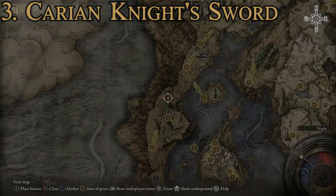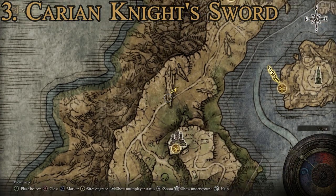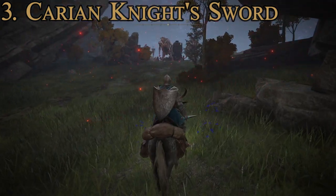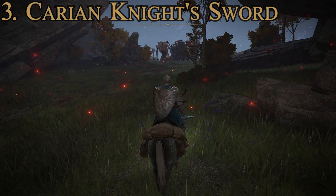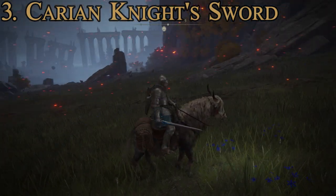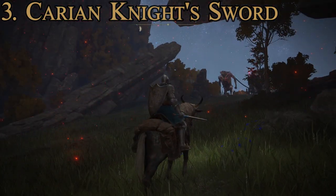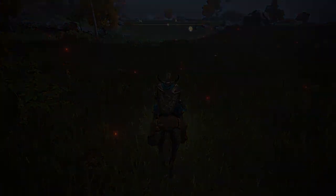The sword is located on the road near the Four Belfries. I recommend coming up from behind the convoy so you can hop up, grab the sword, and leave without engaging the entire group. That's the Carian Knight Sword at number three. I personally like the way this one looks and it's an excellent sword I recommend using at any point in the game.